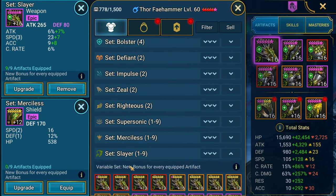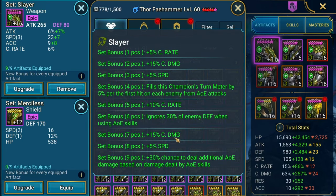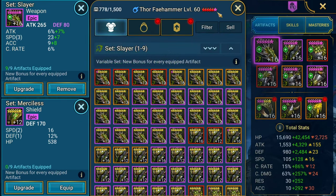I do have a 9-piece set available for Slayer. With Slayer, you get 30% ignore defense when using AoE skills, turn meter fill, and a 30% chance to deal additional AoE with AoE skills.